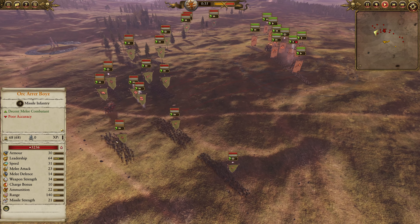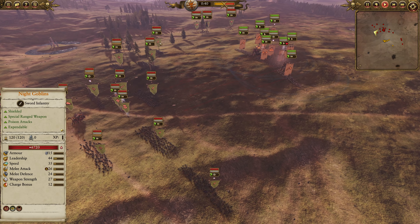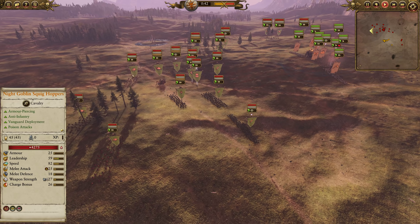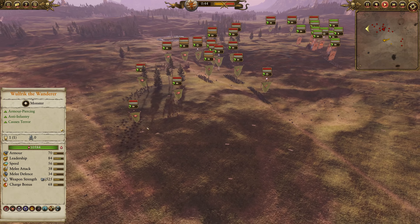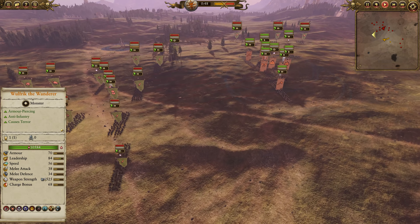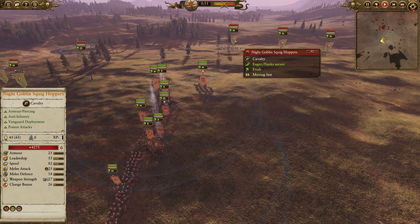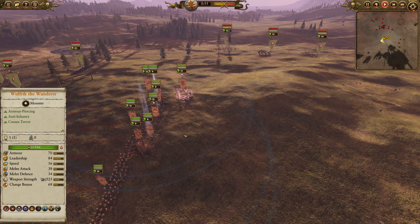As for the Greenskins, we've got Skarsnik, Orc Shaman, Arachnarok Spider, Orc 'Ard Boys, Orc Boys, and some Night Goblins out on the flanks. Squig Hoppers — interesting choice against Norsca. I'm not 100% on that one. Butcherbird, let me know in the comments if you end up watching this, why you actually take the Squig Hoppers against Norsca, because they don't really have armored infantry.